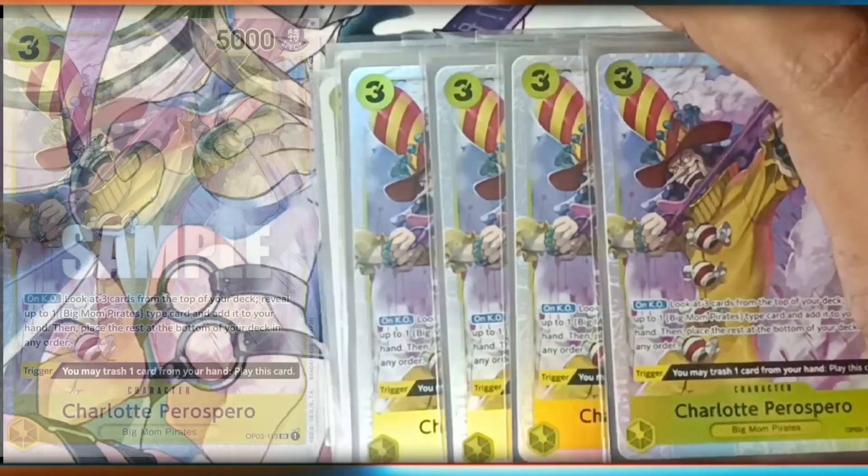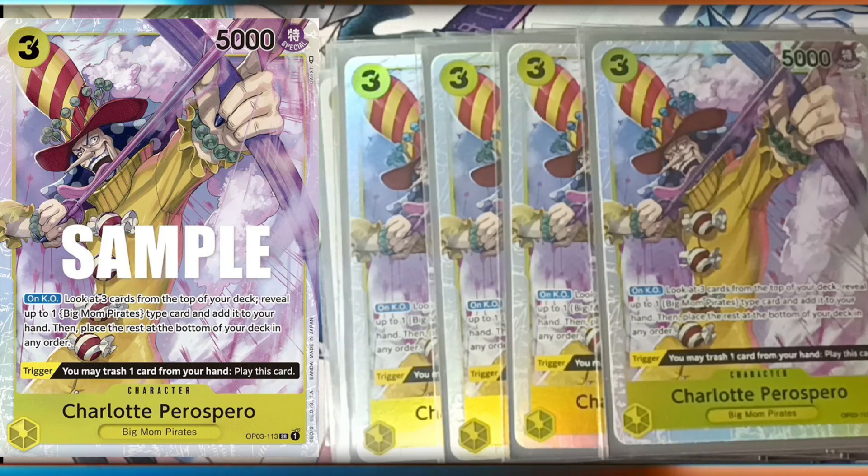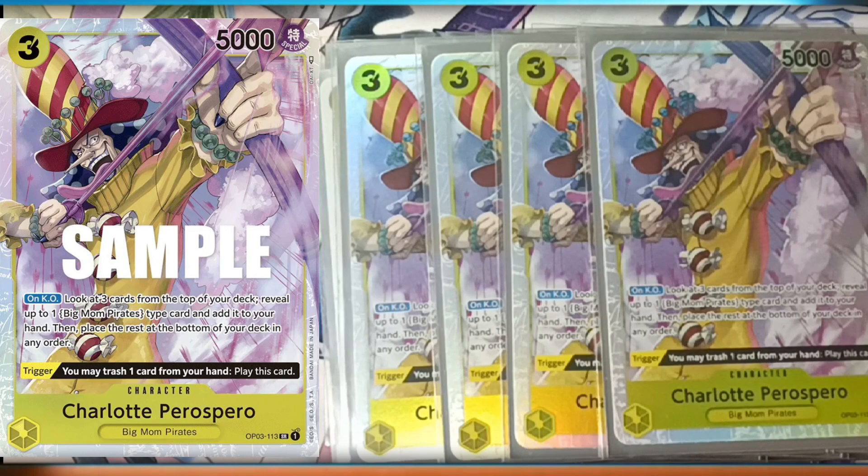Now we get into the better things — basic Big Mom stuff, even if it doesn't already look like basic Big Mom. So Pearl Sparrow: on knockout, look at the top three cards of your deck, reveal one Big Mom type Pirate card, add it to your hand, and place the rest on the bottom. All of these say 'card,' so advanced DON!! cards can be added as well.